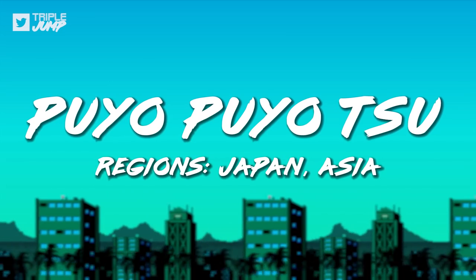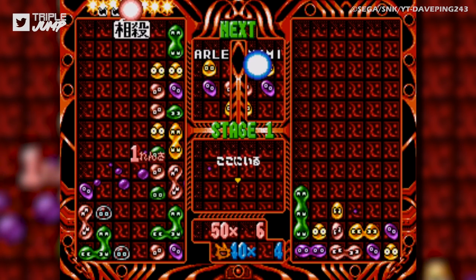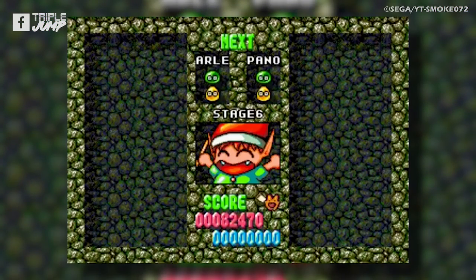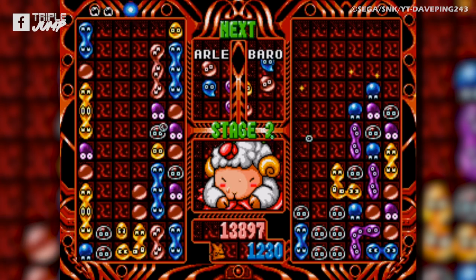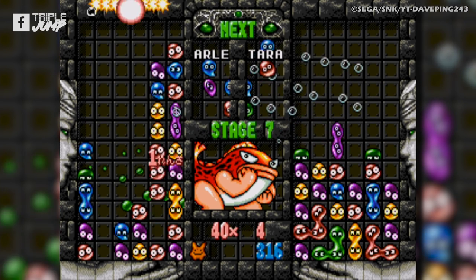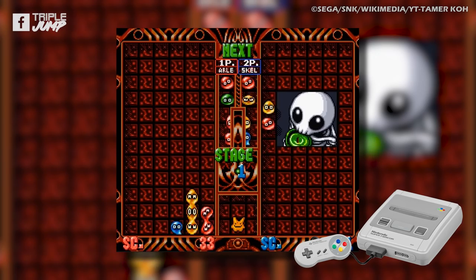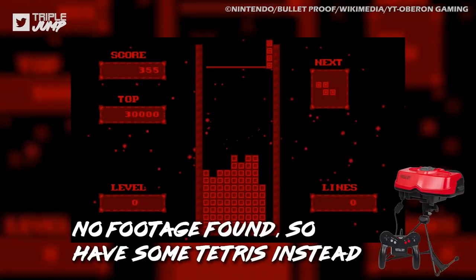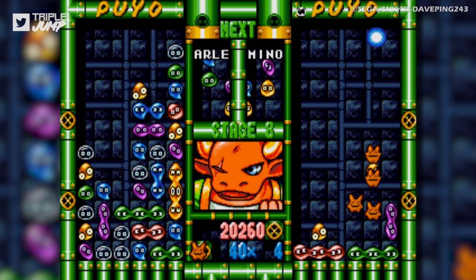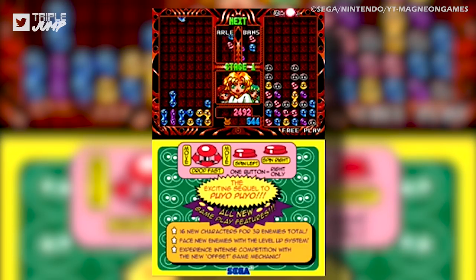Number 41: Puyo Puyo 2 (Japan and Asia). Puyo Puyo 2 followed up on the unexpected success of its predecessor by providing more of the same, but better. When Compile developed the first Puyo Puyo game, they treated it as a simple side project. With the second game, knowing they had a hit on their hands, they dedicated more resources to it. This paid off, as Puyo Puyo 2 became the biggest arcade success Japan had ever seen, ported to the Super Famicom, PlayStation, Sega Saturn, PC, Mega Drive, and even the Virtual Boy — though that version was cancelled. The untranslated arcade version is included in the Sega 3D Classics Collection for the 3DS.